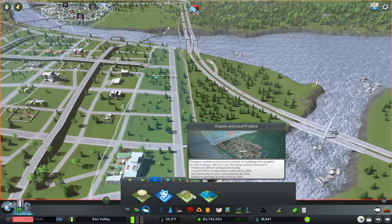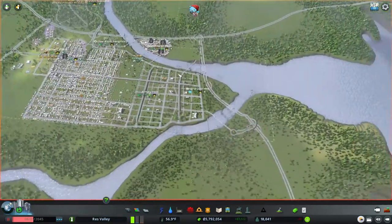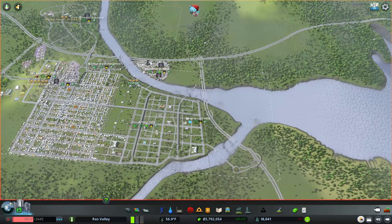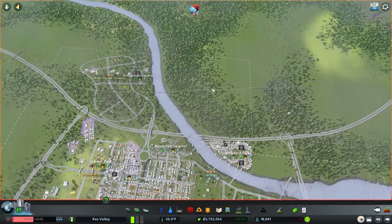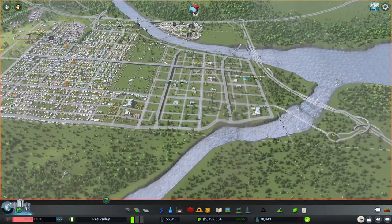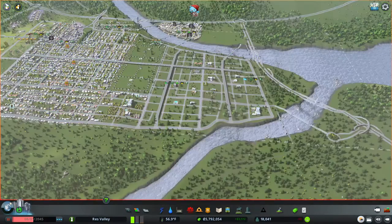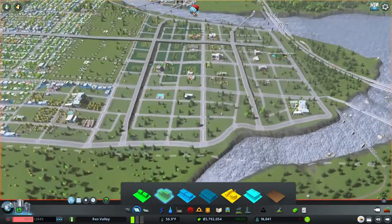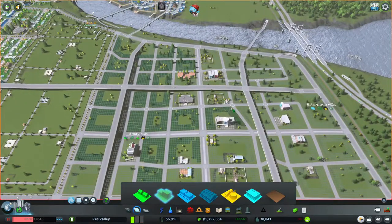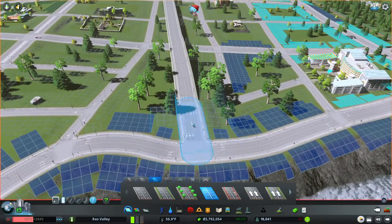We'll do tourism somewhere else — not sure where yet, maybe on this side of the road or up over here. We'll do cargo and train stuff somewhere else too. Right now this isn't bad. Traffic is at 92% so we want to meet the current demands. For these six-lane roads I'll put in bike paths — though bike paths are a DLC feature.